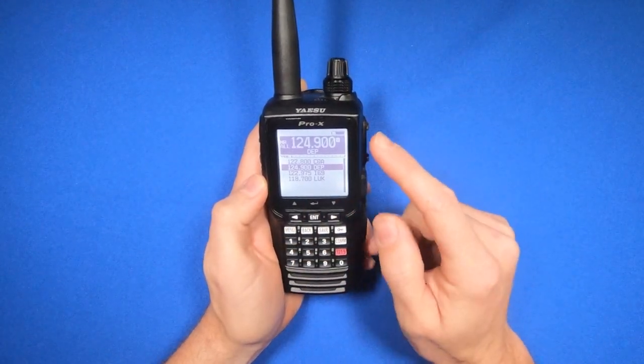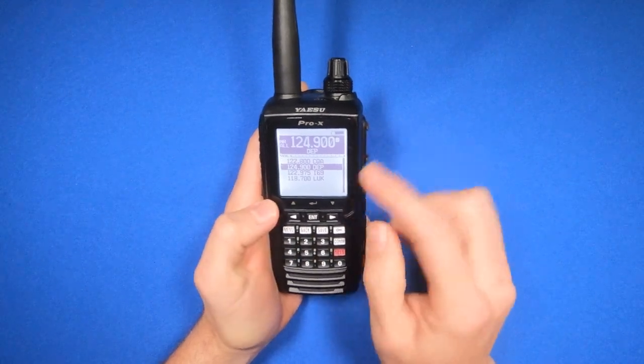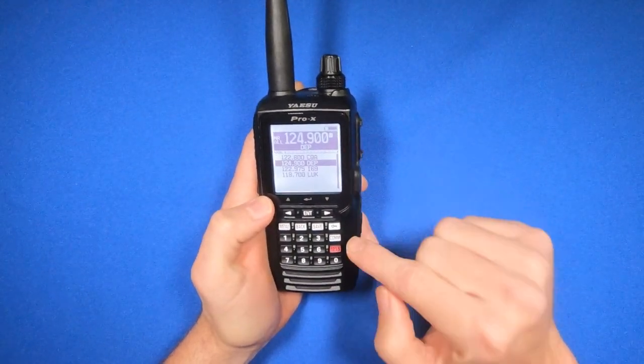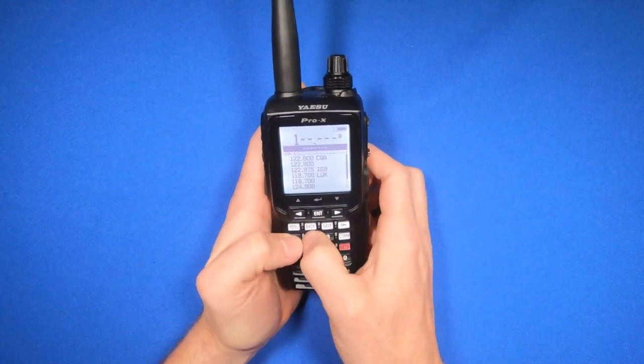When I'm in this screen, I cannot enter in a new frequency — it won't let me. To get out of here to enter in a frequency, I have to hit the COM button, and now I can enter in whatever I need.